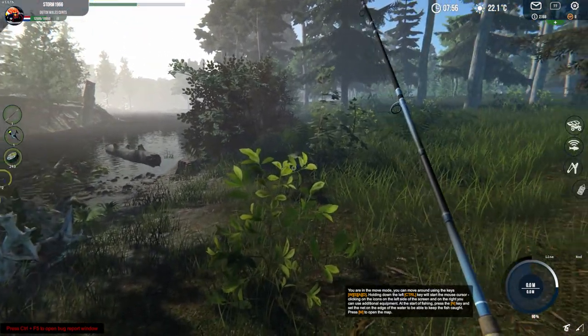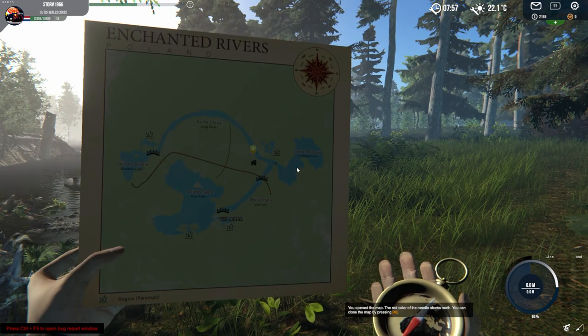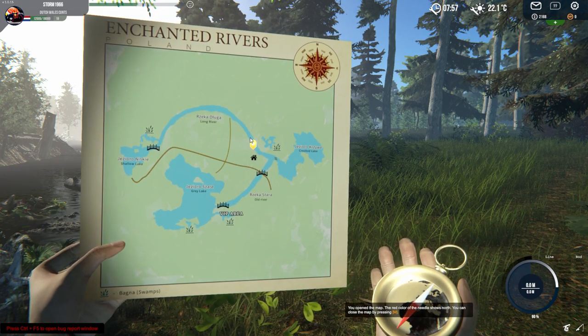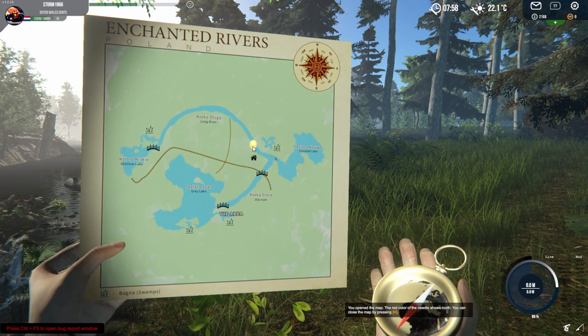Whatever you're going to do, lower it down because at 100% your line will break and you will lose every big fish that you catch. So we are now on the map. I will show you on the map where we are. I'm just north of the house. This is the spot where I showed you in the last tutorials where to find pike.